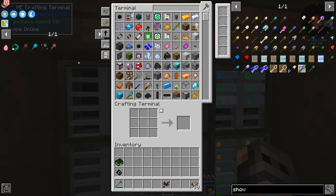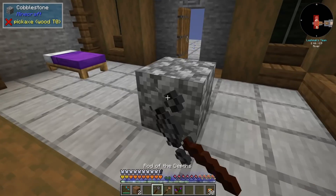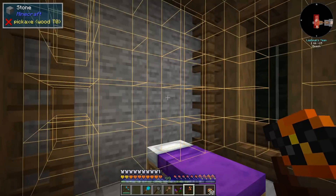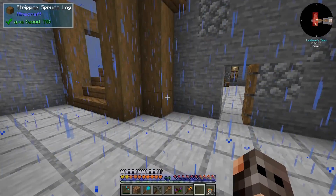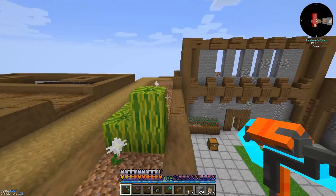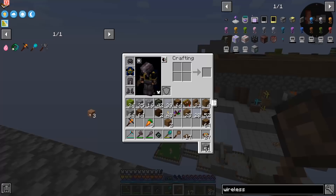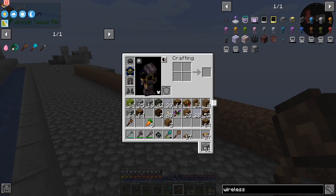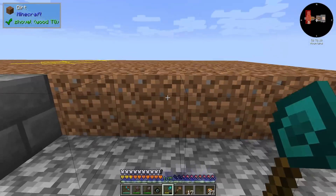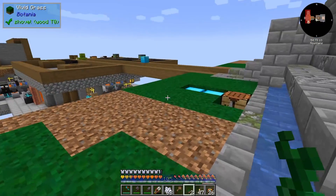I've gathered some runes and resources. We start with the Rod of the Lands — basically free dirt. The Rod of the Depths — free cobblestone. The Rod of the Seas — basically a bucket. The Rod of the Shifting Crust for switching blocks. The Surge Runner Sash so I can run faster around the base. And the Benevolent Charm just in case there's a creeper. Something interesting: the builder's wand is not compatible with Botania, but you can use the Rod of the Lands to place dirt and then extend it with the builder's wand — even without any dirt in your inventory!